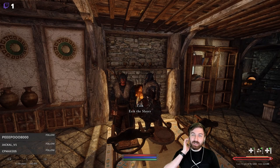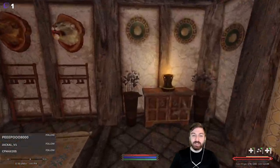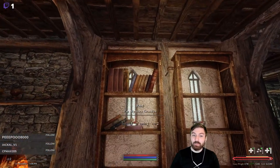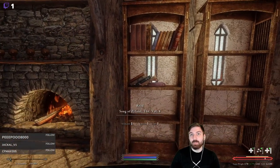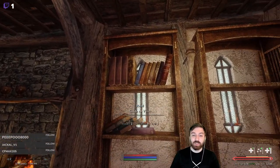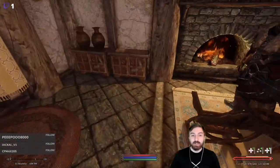Alright, welcome everyone. We are on episode 15 of John and Eric's Adventures into Skyrim. We are here in Breezehome. I spent a little bit of time offline moving over all of our items. We have a few bookshelves. I went to the general store and basically just purchased every single book I had. I think I spent like 150 gold. Most of the books are below the value of 10.